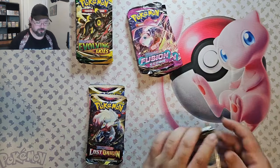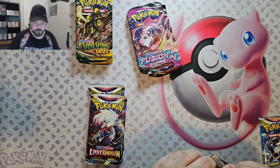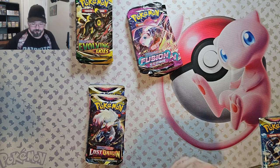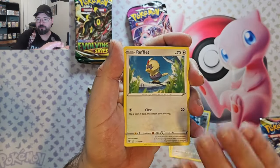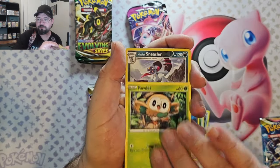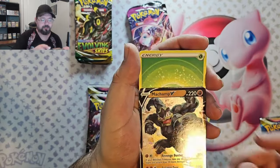I'm going to start in with the Astral Radiance. There's no particular card I'm looking for in here, so this will be the first. We've got Hisuian Growlithe, Bronzor, Rufflet, Hisuian Quillfish, Growlithe, Sneasel Reverse, and Machamp V. OK, I'll take that.